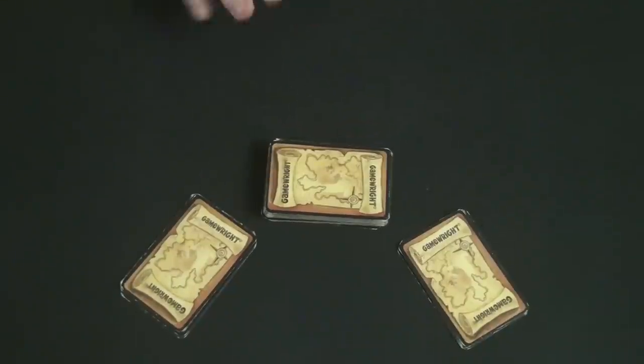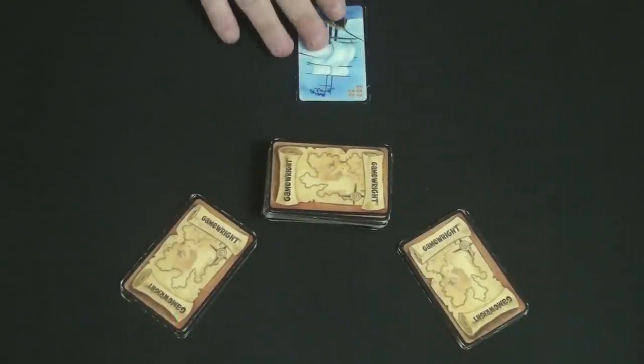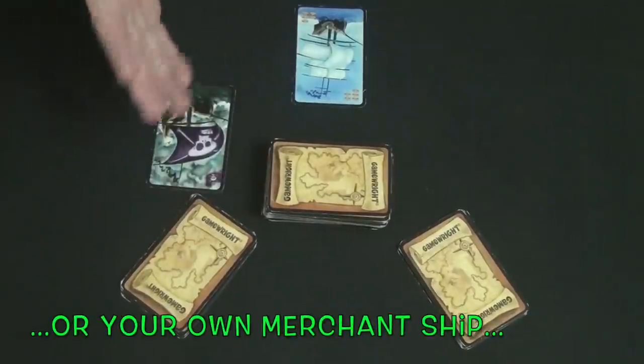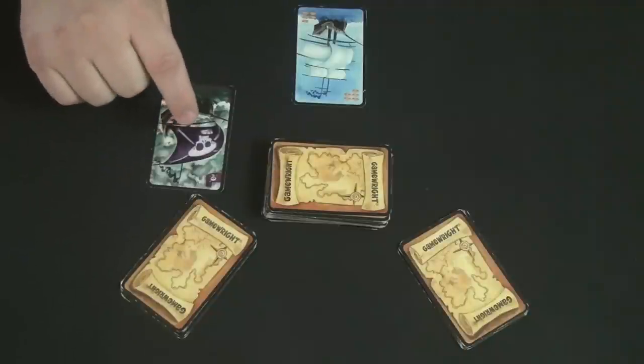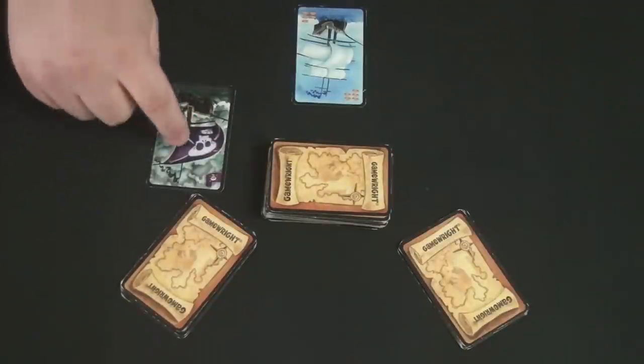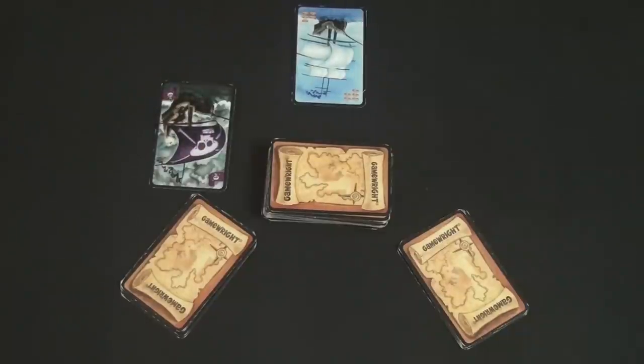On your turn you can do one of five different things. First, you can draw a card from the deck and add it to your hand. Second, you can play a merchant ship into your tableau. Third, you can play a pirate ship on somebody else's merchant ship, trying to defeat it and take it as your own. Fourth, you can play a pirate captain from your hand onto a pirate ship you're using to attack — the captain's color must match the color already played on that ship. Fifth, you can play the admiral card from your hand to defend one of your ships.